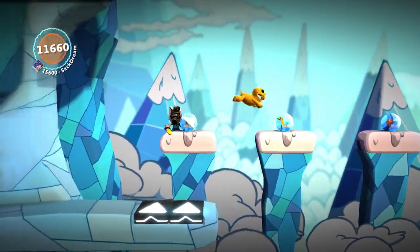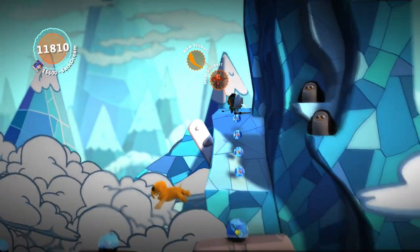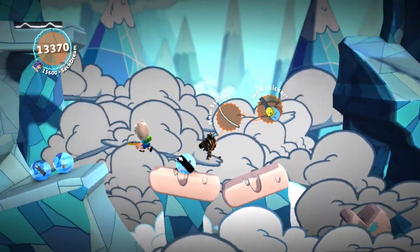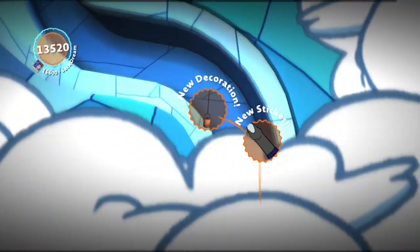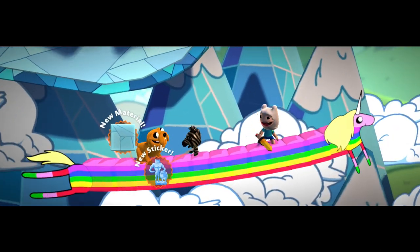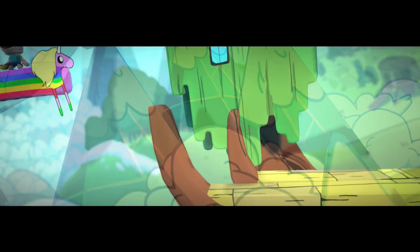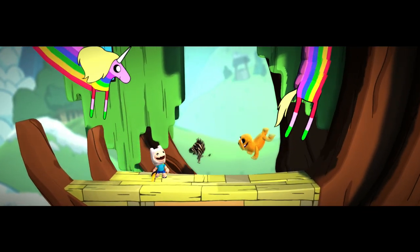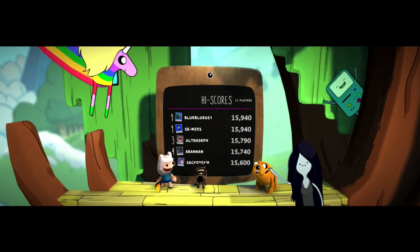Now we're running around with Finn and Jake though, we're a part of the adventure. This is so cool, I've never felt more a part of the Adventure Time world, while still being my zebra-tastic self. We got a whole bunch of Marceline stickers there too. We made our way out! But we didn't defeat Ice King - we'll have to do it some other time. It's time to get back home and relax, maybe play some video games. Thank you so much Finn and Jake for the fun adventure, and everybody else from the Adventure Time world.